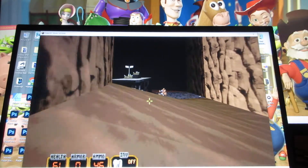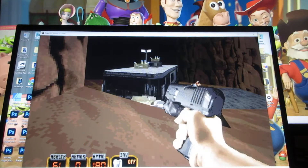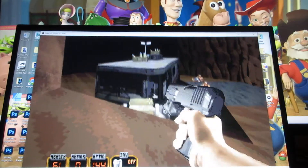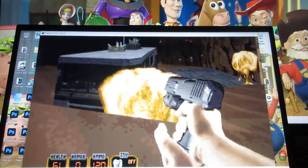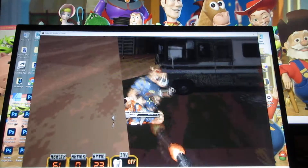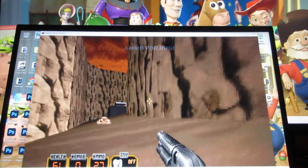Here's another Pig Cop Tank, which you've got to get. I don't have the RPG, so I need to get an RPG here. Get both these guys, then go on top of the bus to get the ammo for the RPG.